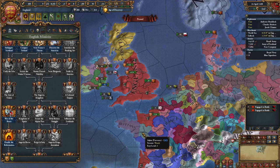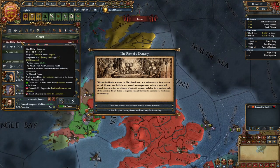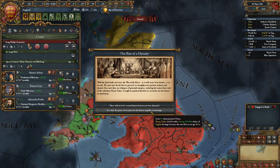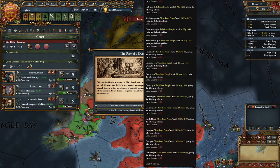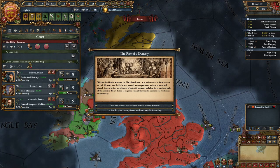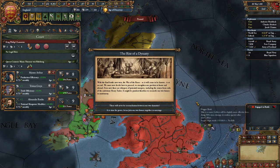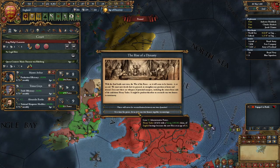Once the War of the Roses is over, you'll complete that mission, giving you stability, minus 10 aggressive expansion impact, and nobility loyalty equilibrium. Shortly after, you'll get the Rise of a Dynasty pop-up where you choose between keeping your current dynasty — giving unrest in your provinces — or selecting 'It is time for peace, let us join our two houses in marriage,' which gives admin power and makes Henry Tudor the heir. Since this guide is for newer players, I'm choosing the bottom option.